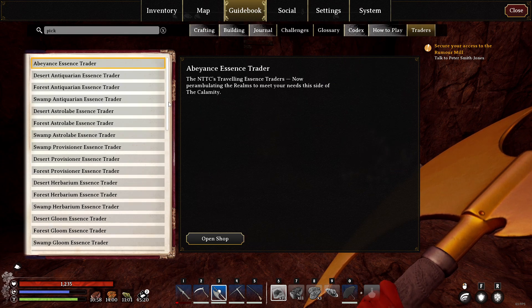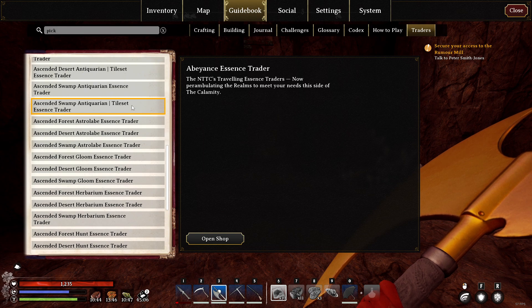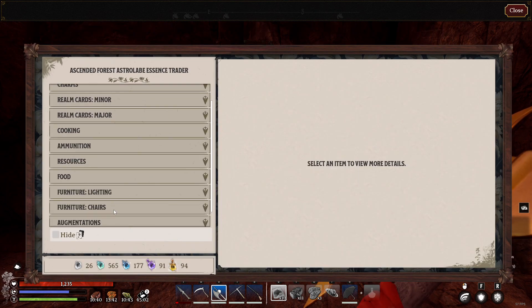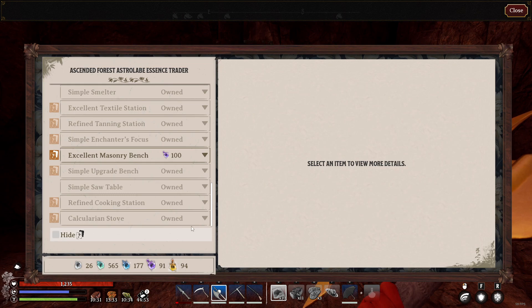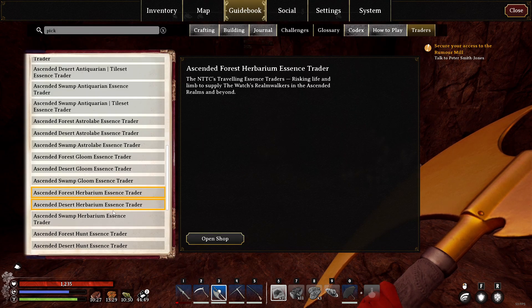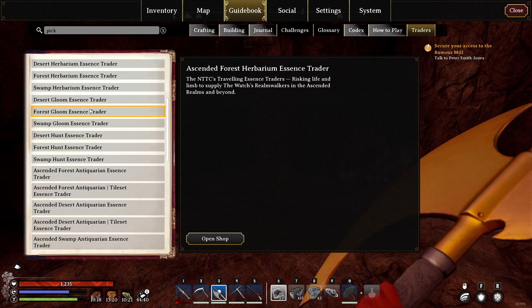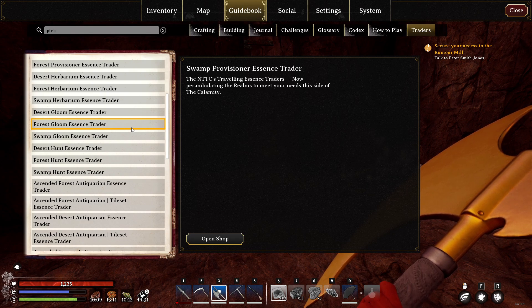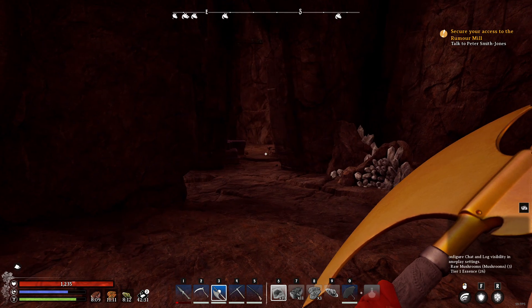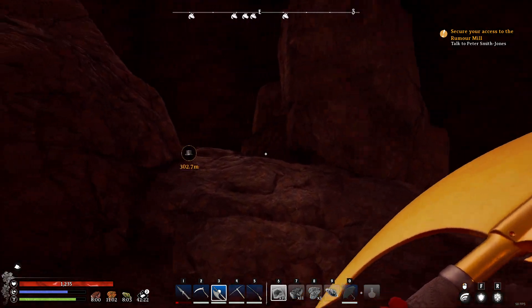Let's see — I wanted to go to traders. We have Ascendant Forest, and there's aspirate as well. Steam benches, mason bench — don't want that. There we go. That's herbalism — not sure which one I did. The upgrade bench should get me stuff above that, which means I need more essence. What's the way out of here?